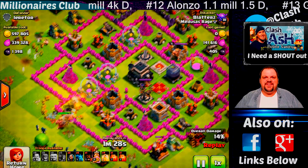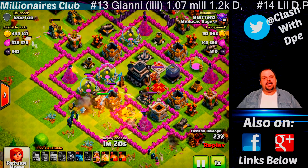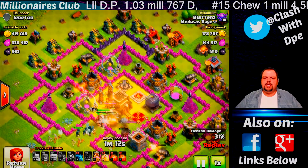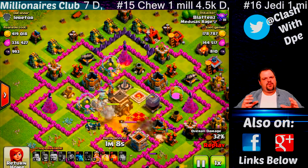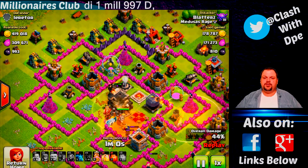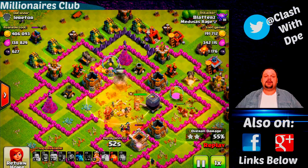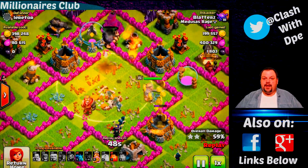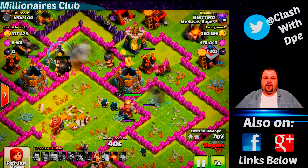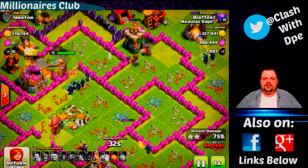Blatz has really kept himself kind of low and has been a very sculpted Town Hall 9, especially for wars. He's only upgraded certain things at certain times to get better matchups and draw better. Now he's at the point where he's ready to start dropping that Town Hall 9 stuff because he's already got the good troops. It's awesome having him in my clan — if you wanted someone in that number two slot, it's one of the Blatz boys.